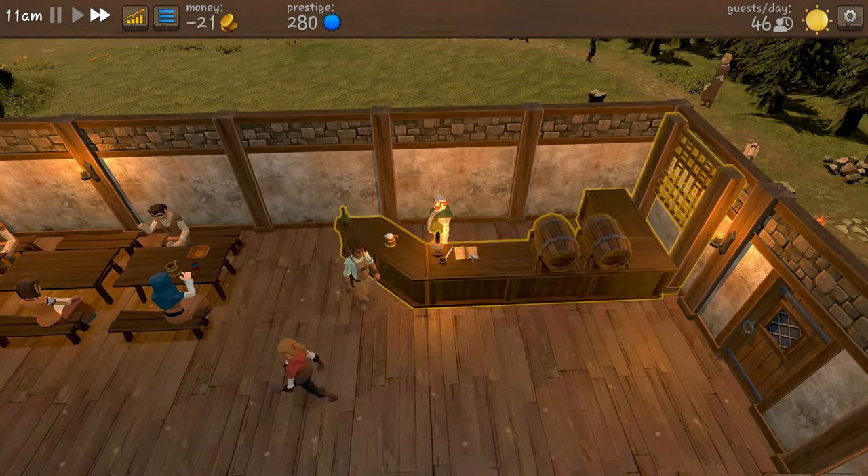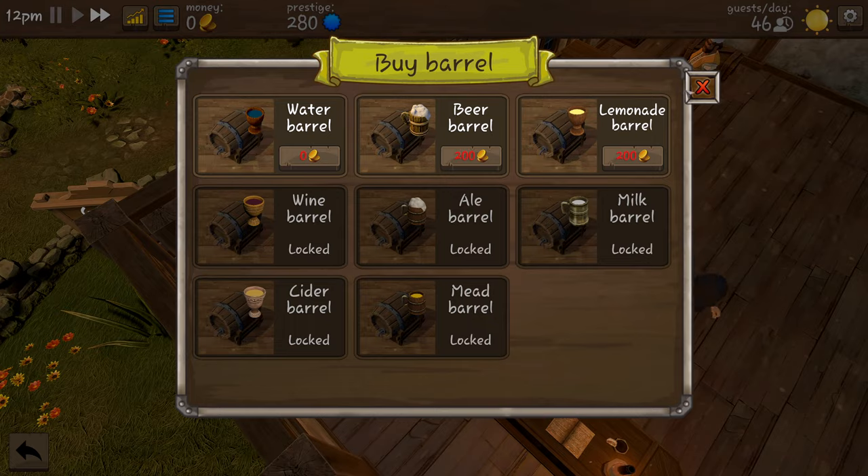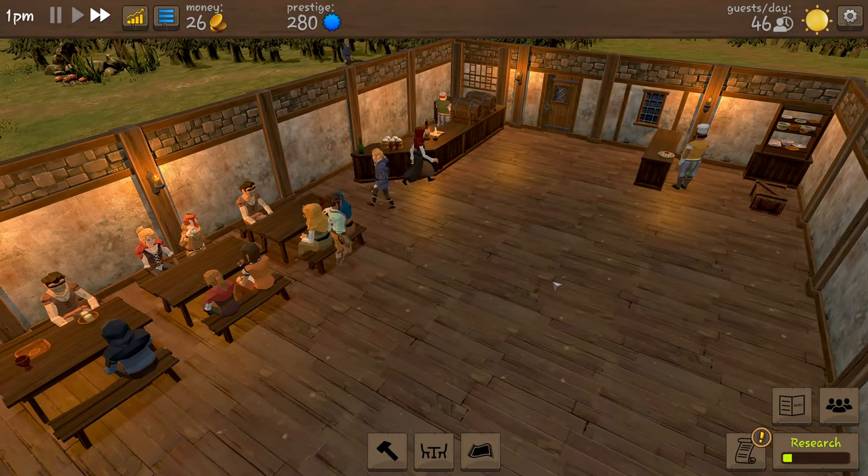We've got no money right now - minus 21. When we've got a bit of money we're going to buy a lemonade barrel for 200 coins. So now it's going to be all about making a little bit of money.